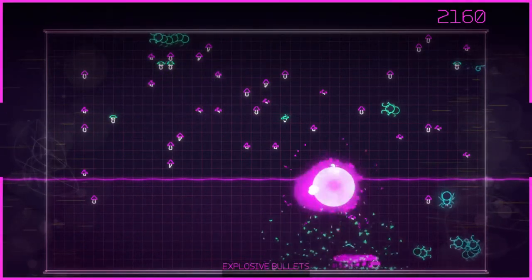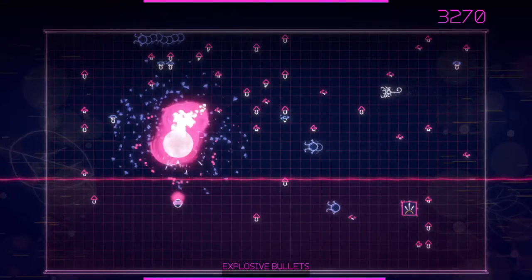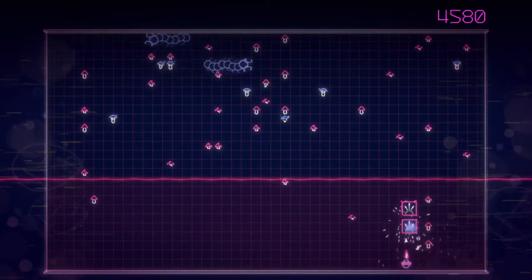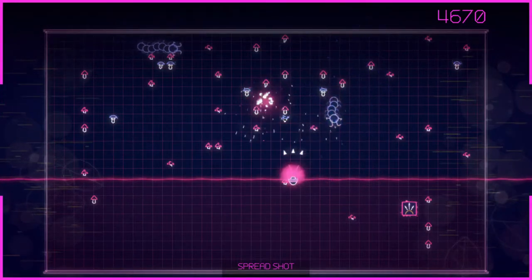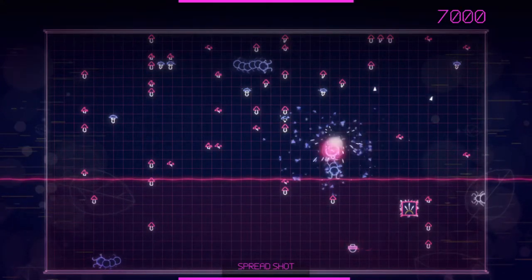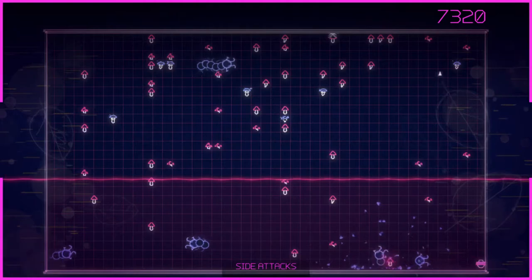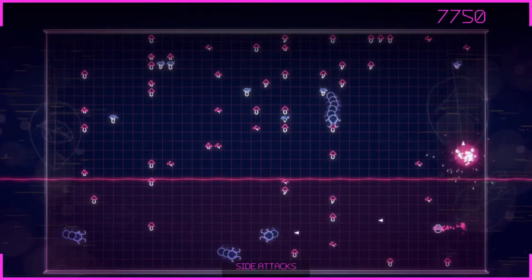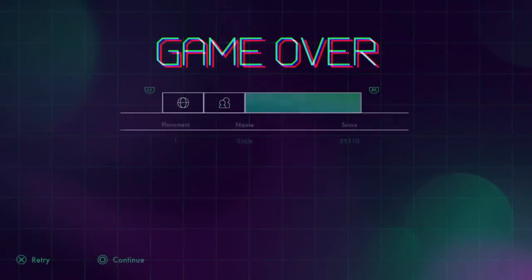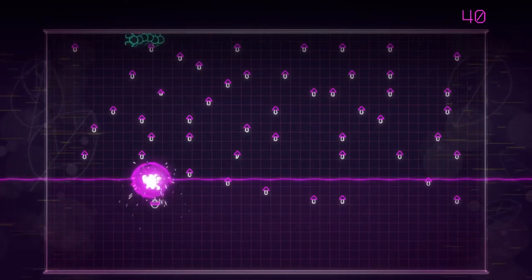A lot of it depends on the luck of the power-ups you get — good power-ups, it's pretty easy to do well. The biggest thing is to keep the mushrooms out of the lower area because that's the only place you can move, and it's way too easy to get hung up. Periodically they're going to rain down those fleas just to make your life hell.